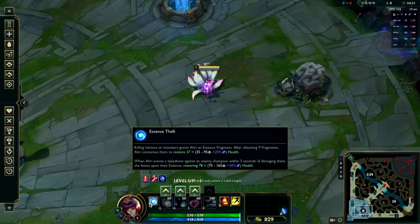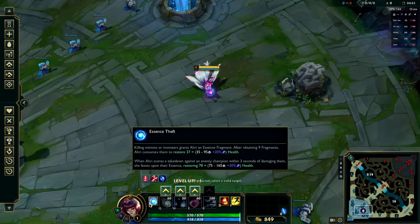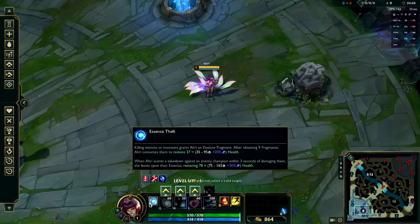Let's start with our passive — Essence Theft. Basically, every nine minions that die for the enemy team nearby Ahri, she's going to be healed for some health. The amount of health she gets back actually scales with ability power, so it will improve as the game progresses. There is also some healing from enemy champions dying, but you have to damage them within three seconds of their death to gain that benefit.